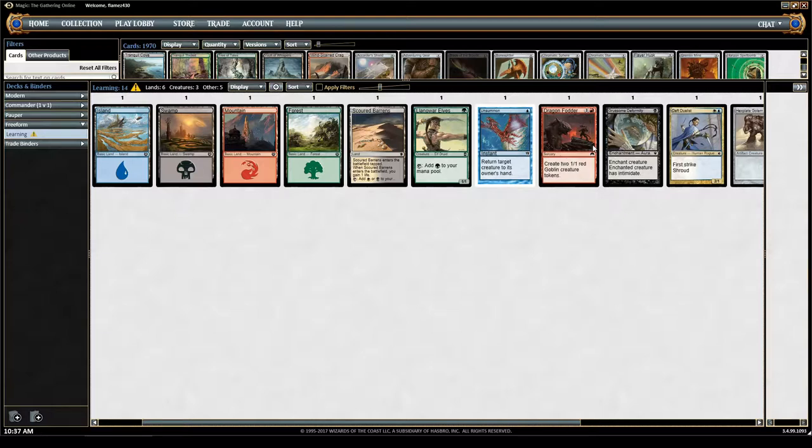Dragon Fodder is a sorcery, meaning you can play it any time during your turn when you are the active player. If an opponent counterspells it, you could not play another Dragon Fodder in response because it doesn't have Flash and it's not an instant — it can't be played in response. You could let the counterspell resolve and then play a second Dragon Fodder. It's really about understanding how the stack resolves.